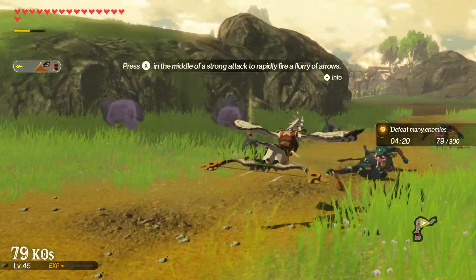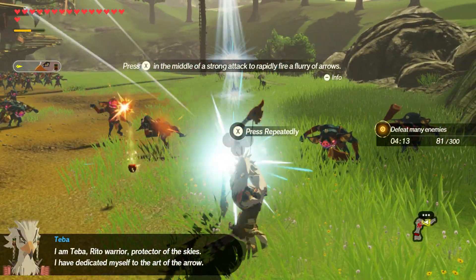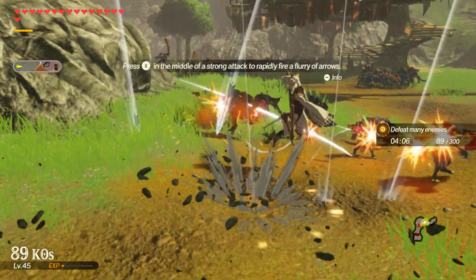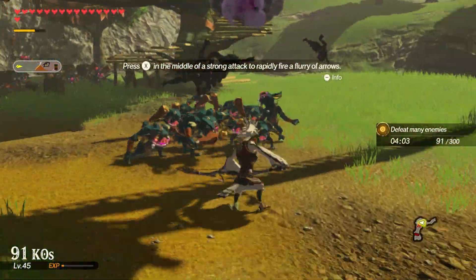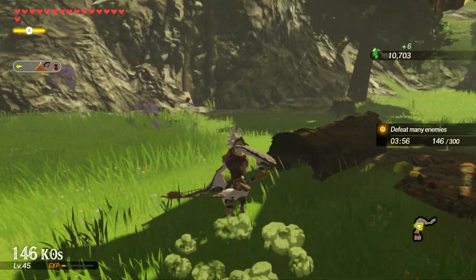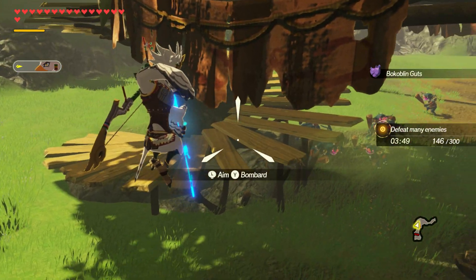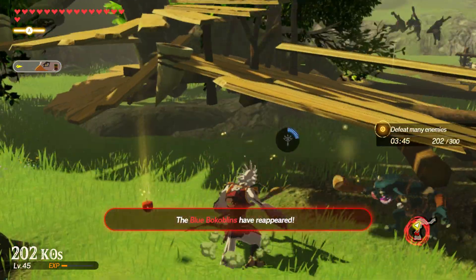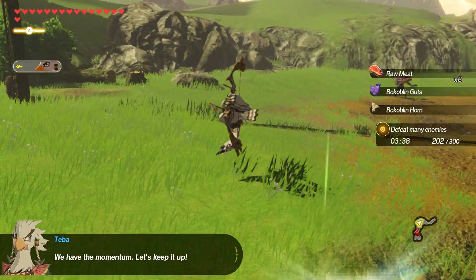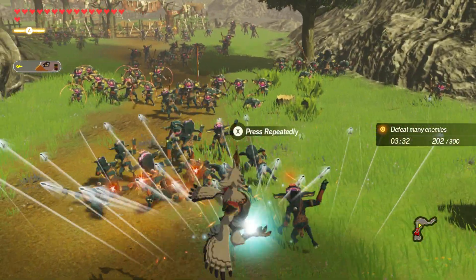We gotta get him a better bow. He might be better than Revali - he embraces the archer stuff more than Revali, it feels like. Oh, that is so cool! You can move and fire that many arrows? Wait - you can't hold L that whole time. You have to let go of L and only press Y. I did not know this. I thought if I let go of L it would get me out of that aiming mode. This is so cool, dude.